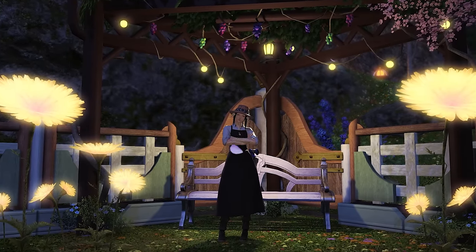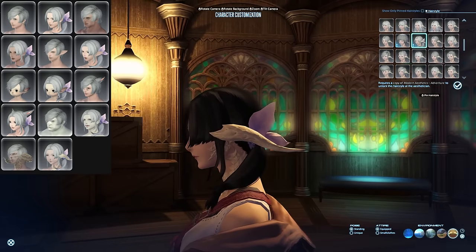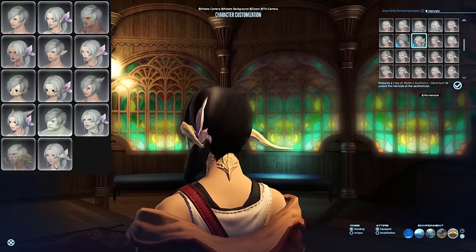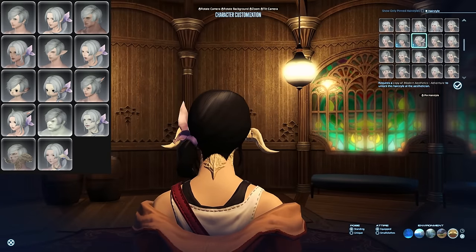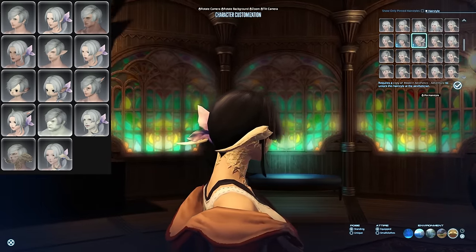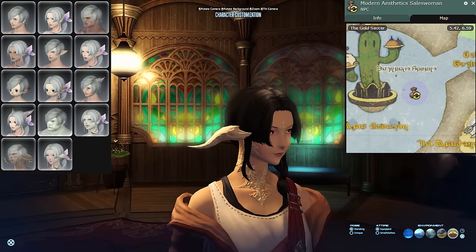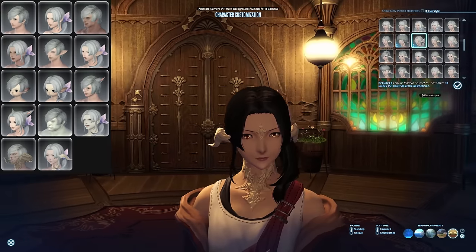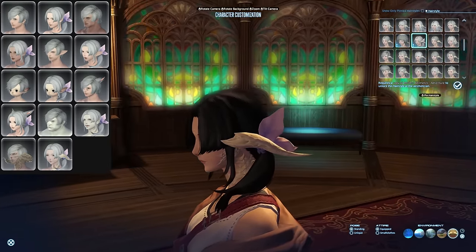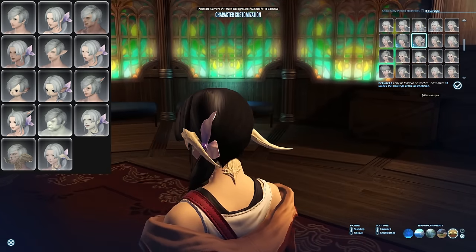Without further ado, let's get right into it. The easiest hairstyle to collect is Adventure. This can be bought for MGP inside the Gold Saucer. If you've never been there, it's optional content that can be unlocked fairly early on — I made an entire video on this, linked below. The hairstyle costs only 14 MGP and can be bought from the modern aesthetic saleswoman inside the saucer. This is really cheap and I would just consider it a gift from Yoshi-P for unlocking the Gold Saucer. I really like this one and used it for a while.